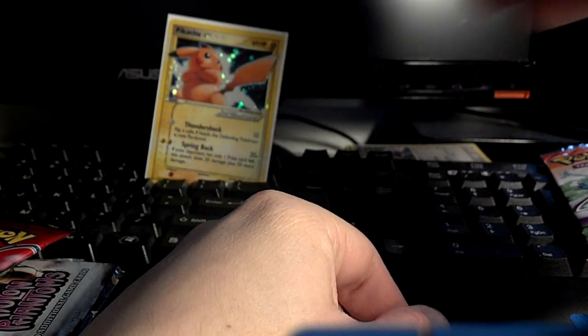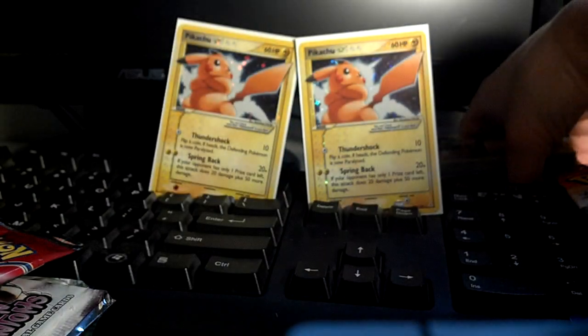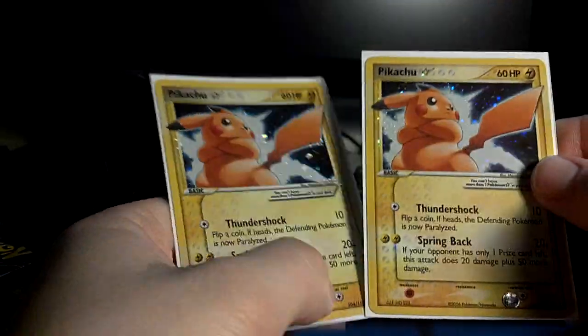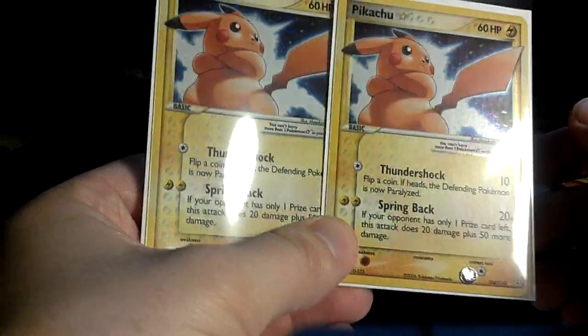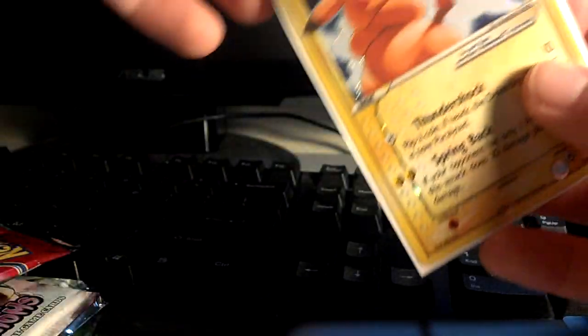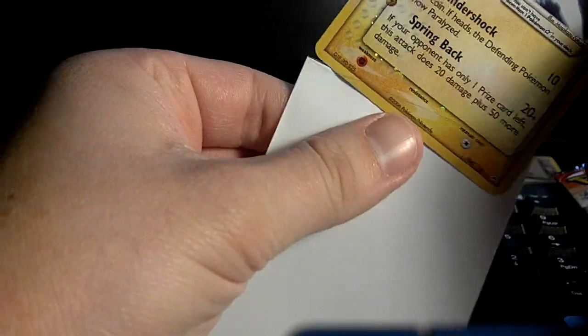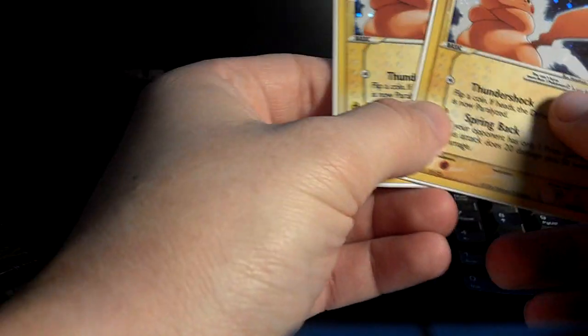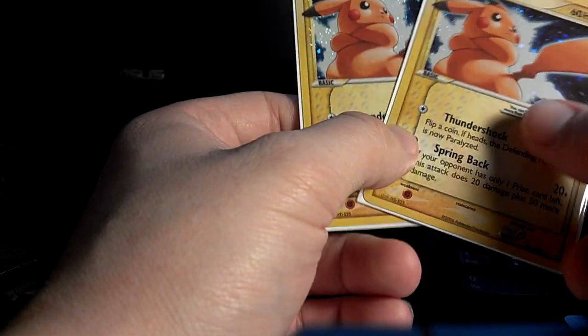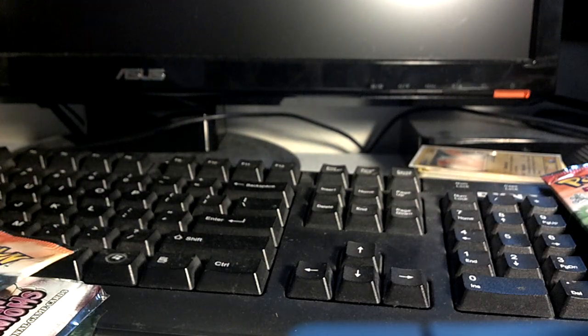I am speechless right now. Hold on a second. Look at this — two Pikachu Stars. My luck over the past few days has been insane. I pulled two shinies at my pre-release, and now two Pikachu Stars. I have no clue what I'm going to do with the extra one — this one — because it's got a scratched back. So I might just trade the scratched-back one, or maybe sell the good one. I don't know, we'll see. But holy freaking crap, that is awesome. Really cool.